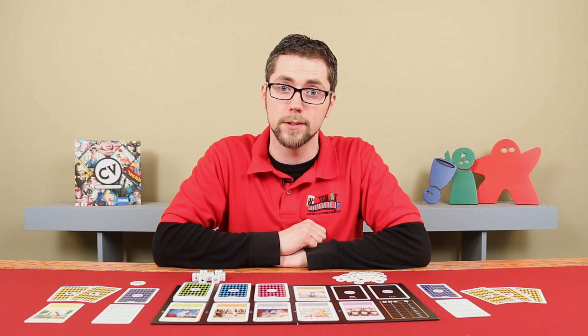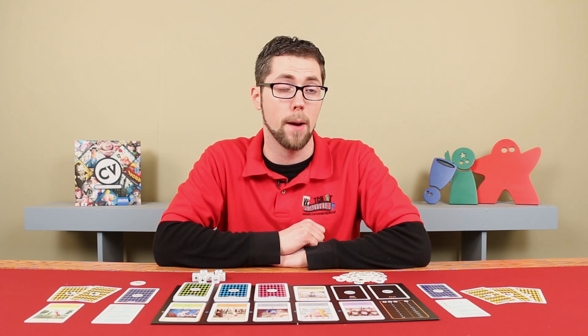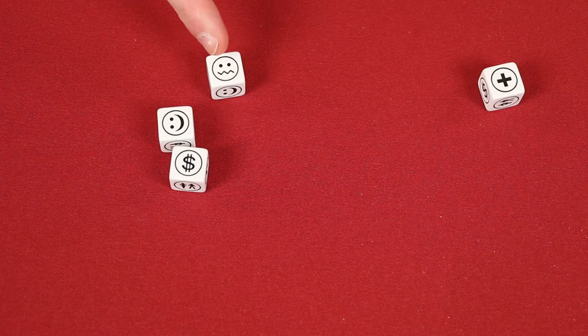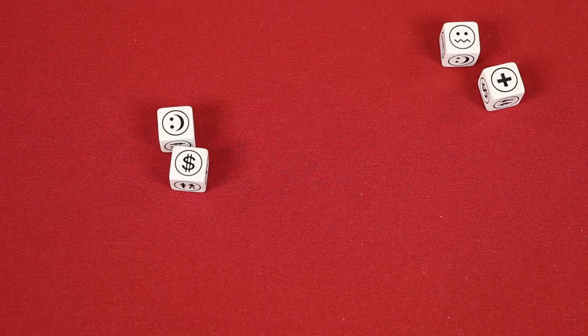CV is played over a series of rounds in which players will take turns using their available resources in order to buy cards and expand their opportunities. Gameplay begins with the first player, who takes four dice and rolls them. If you don't like some of the symbols that you've rolled, you can reroll any number of dice up to two times. If you roll one of these bad luck symbols though, that die is locked and cannot be rerolled. Let's quickly take a look at the symbols on a die.